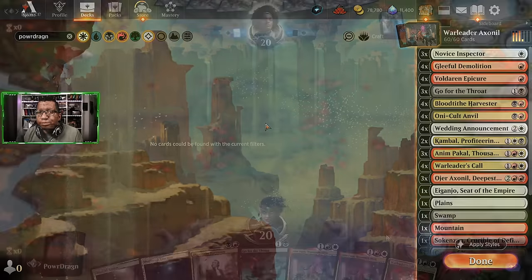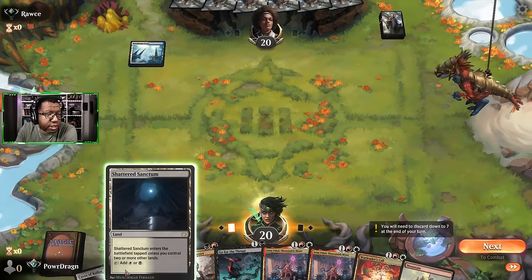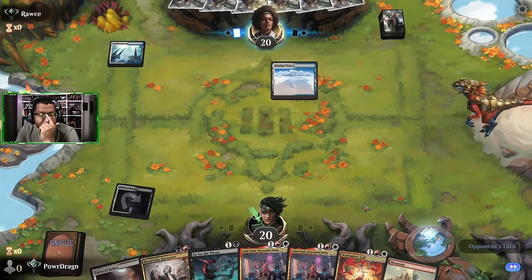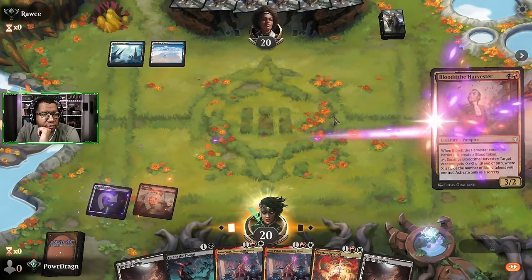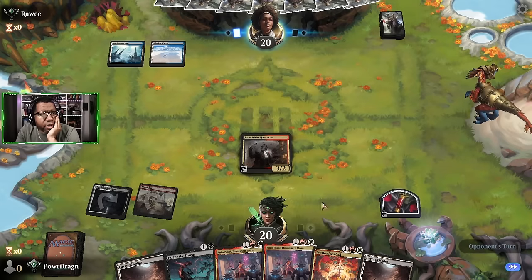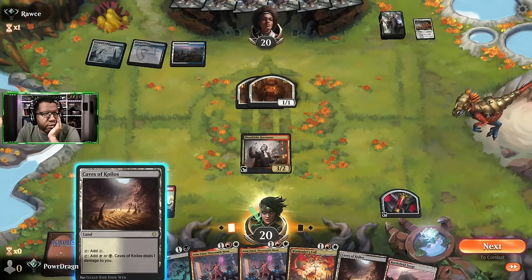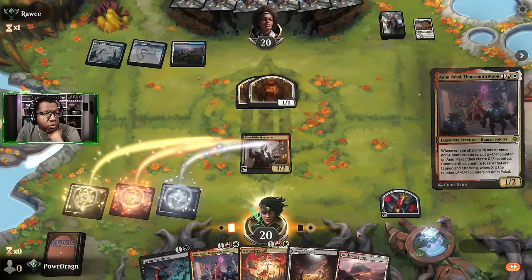Let's go see if this First Invasion is actually one to play with War Leader's Call. Oh no - I accidentally just kept a hand without even looking at it. Fortunately I drew a red land because that was about to be a disaster. Let's see what the opponent lets us get away with. We do have two Oni-Cult Anvils so we could run one out and just see what happens.